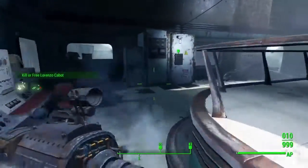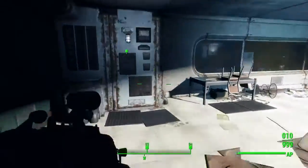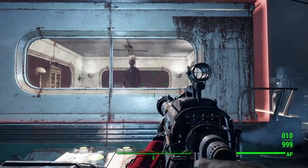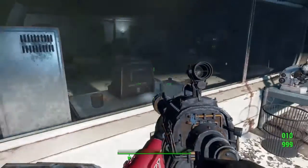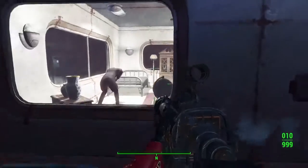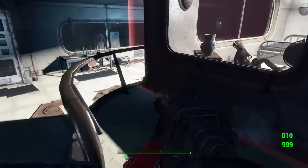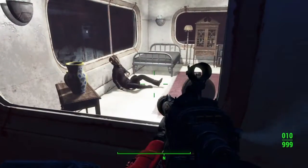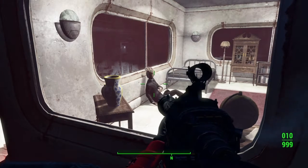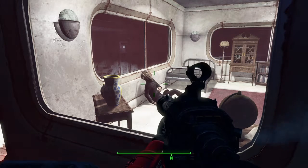What you're going to want to do is keep flipping all of these switches so you can kill Lorenzo. Lorenzo says everything his son told you about him is a self-serving lie. He warns the radiation won't harm you. Jack says goodbye to his father as Lorenzo is defeated.